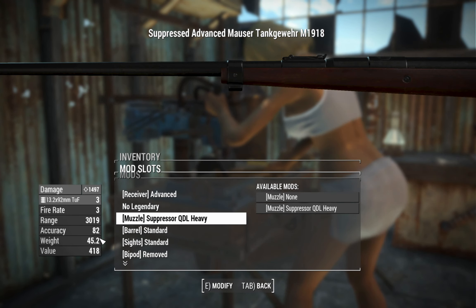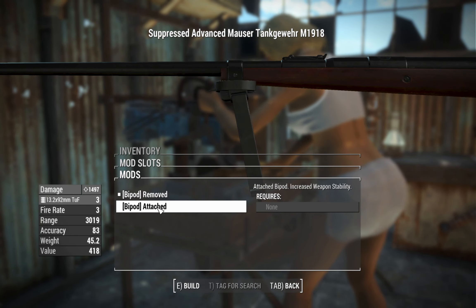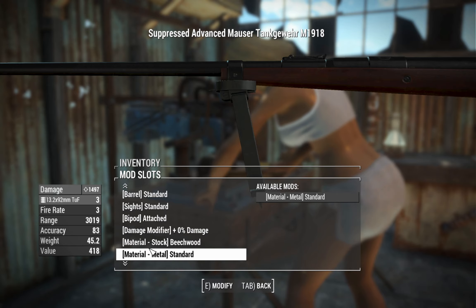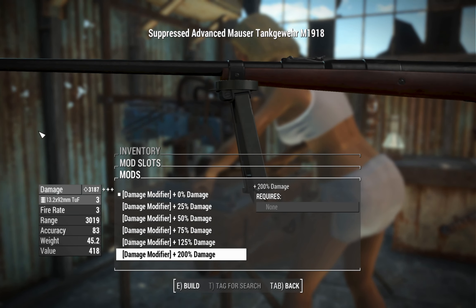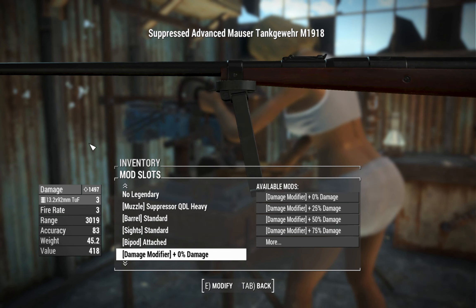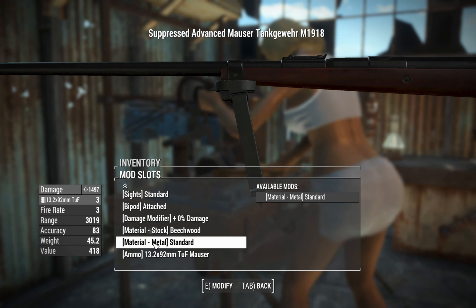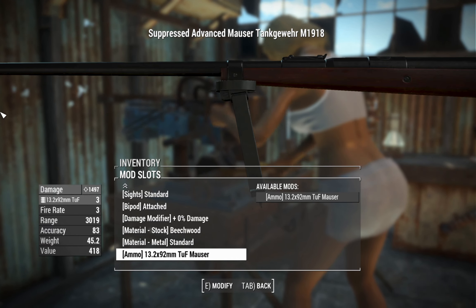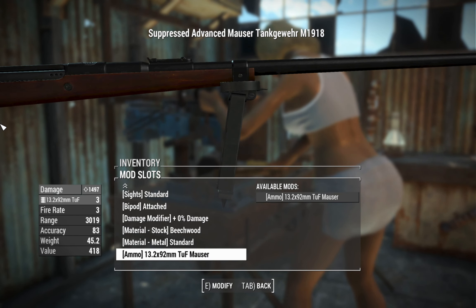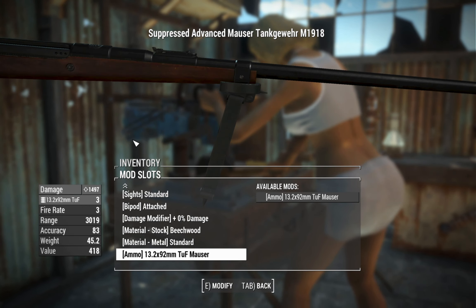Don't worry — we can carry these. It's only 90 pounds in the inventory. Barrels, you can't do anything. Can't do anything with the sights. The bipod you can attach if you feel like it — increases weapon stability but doesn't increase the weight of the weapon. Convenient. There's also a damage slider here; if you want 3,100 damage you can put on the 200% booster, but I think 1,400 is quite enough. You can't change the material of the stock or the metal, and there's no chance of changing that 13.2mm Mauser round — that's all you get. The customization is not so in-depth, but it's there.